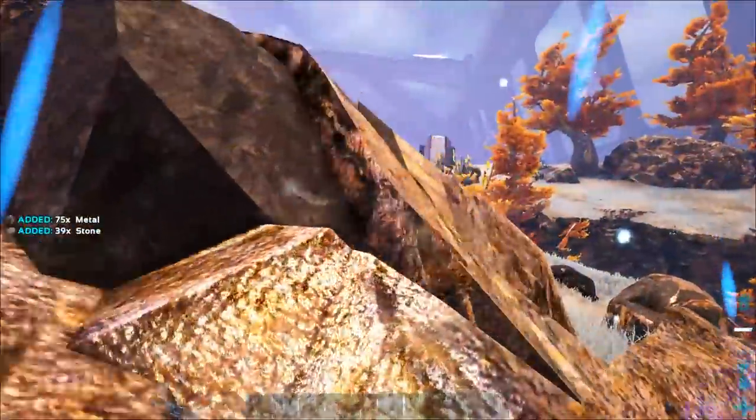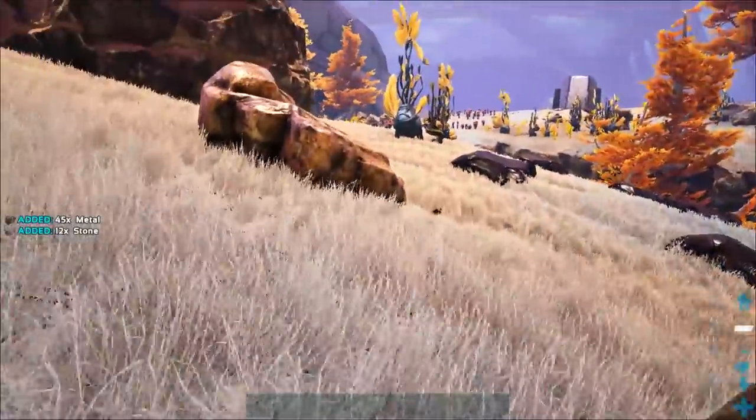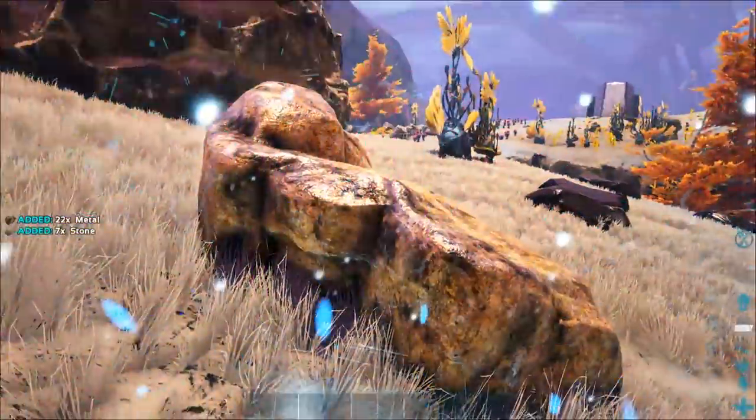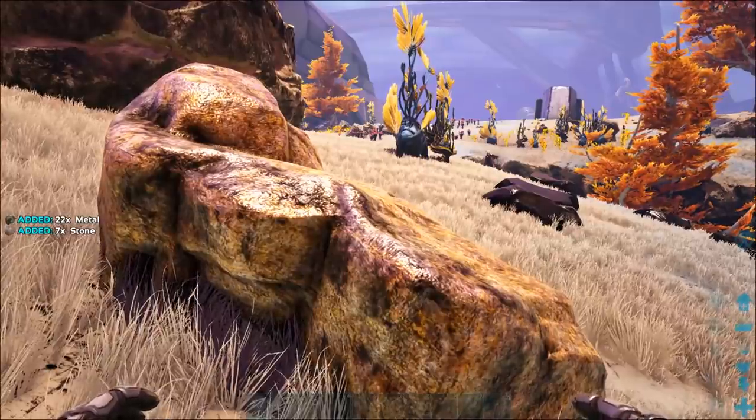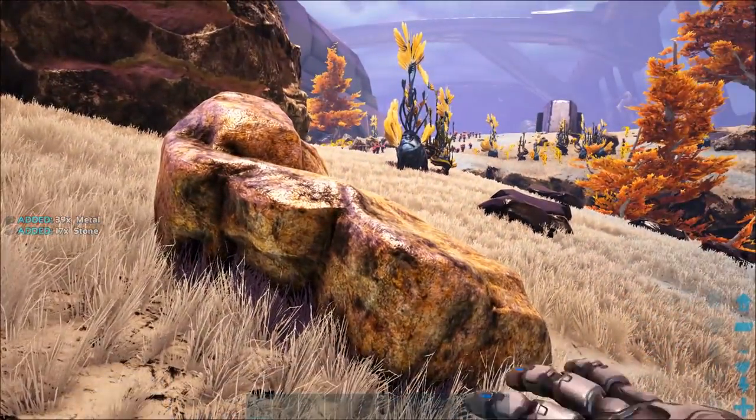To farm metal normally, I'd have to build a stone pick, farm some metal, build a smelter, build a workbench and make a metal pick, then when you're high enough level, tame an Anky to farm metal. But when you're starting in Genesis 2 with a tech suit, all you've got to do is go up to a node and punch it.